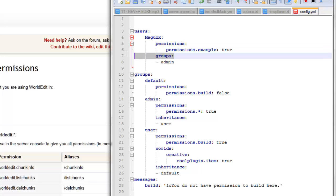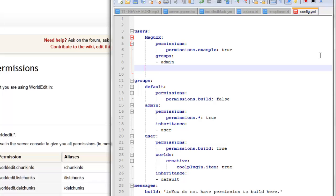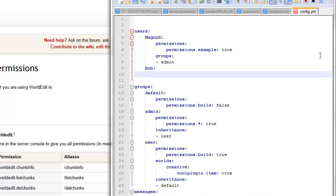So the next line down is going to tell this file which group this user is part of. For me, that's admin, that's fine. So if you wanted to add another user at this point, you would simply press enter and then do your spaces up until this line here. Let's say Bob — so the user Bob — and then you would do it the same way.